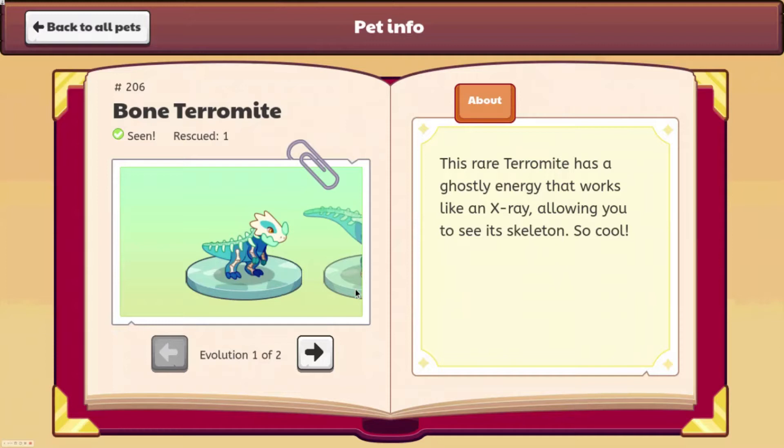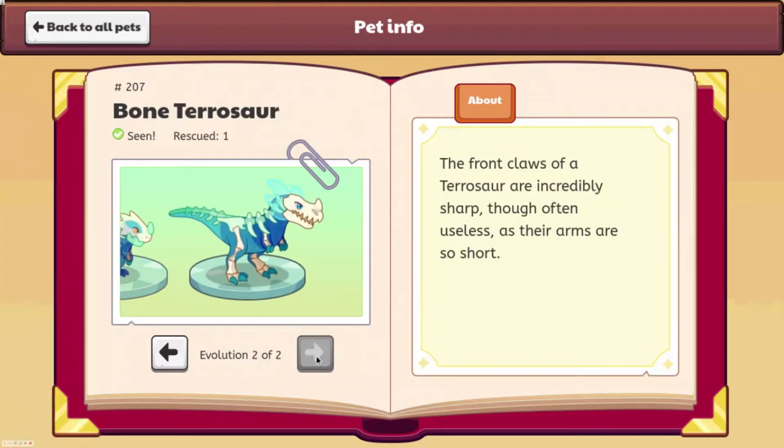I like how this one looks a lot. Now let's go ahead and look at the Pterosaur. This one isn't as cool. It might look a little cooler when you can actually see what it looks like fully, because you can't really see its mane at all. But you can still see its bones — it has the skull and spine, so it looks pretty cool. And this says: 'The front claws of a Pterosaur are incredibly sharp, though often useless as their arms are so short.'